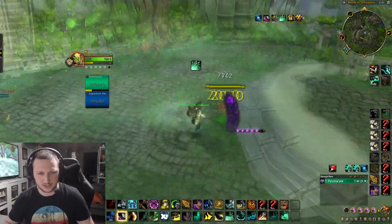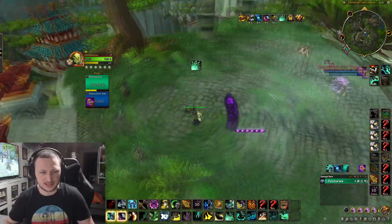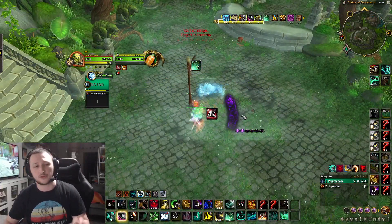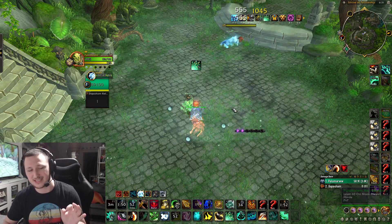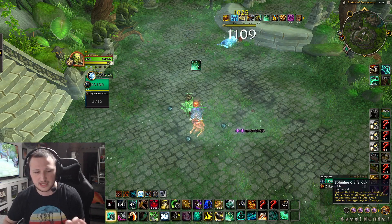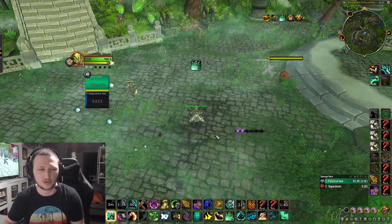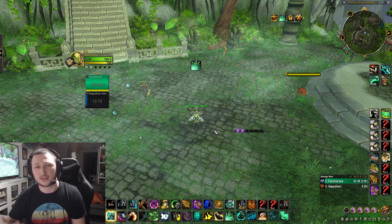I'll show you what that actually looks like now. I'll use the punching bag to get full chi quickly. The sequence: incap the target, unselect them, call Xuen, roll into your target, Leg Sweep, images, Tiger Palm, fixate images, Strike of the Windlord, and Rising Sun Kick. If they're really low you can press Touch of Death — that'll happen a lot. Otherwise, Expel Harm or Tiger Palm again to get enough chi for Fist of Fury into Whirling Dragon Punch.